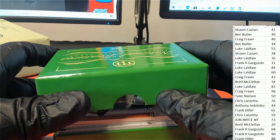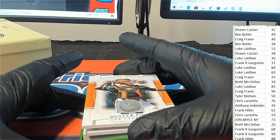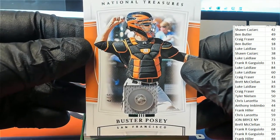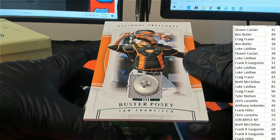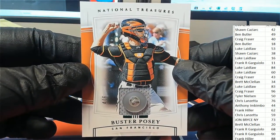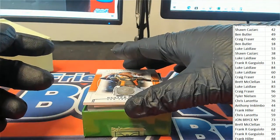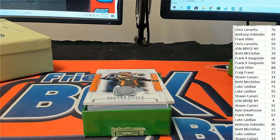The first hit coming out of the box break — oh, look at this, Buster Posey! Four is the number to own here for this Buster Posey — four is the serial number to own. It's John B with number four.